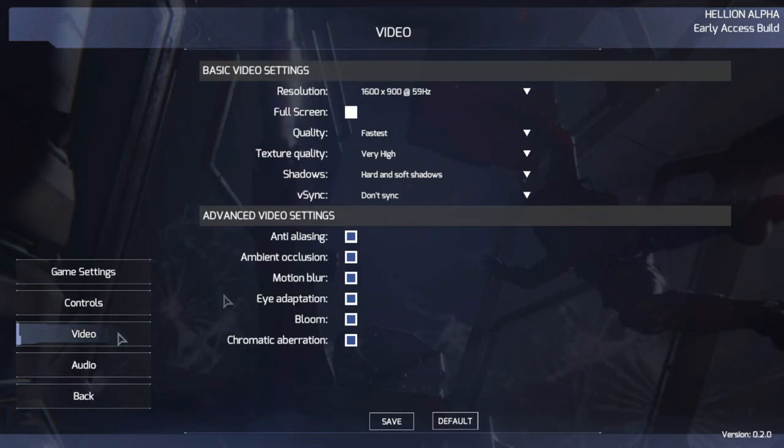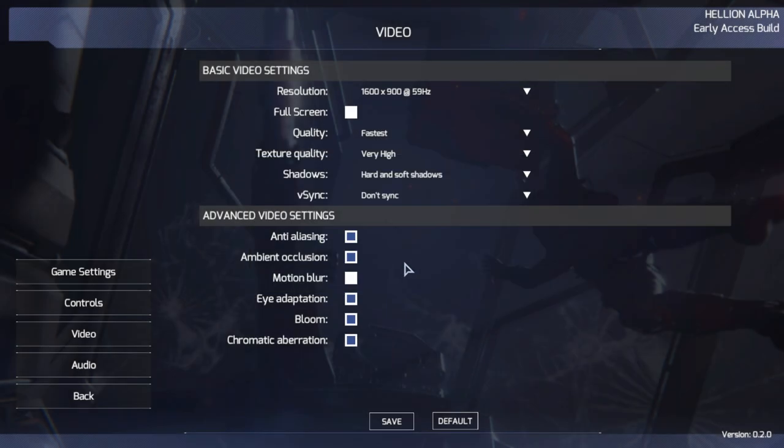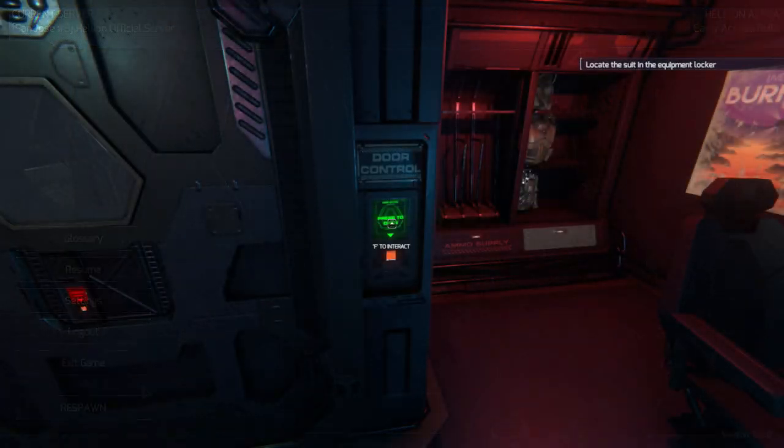One thing I do suggest is turning off motion blur. It's always turned on by default and it really makes things much choppier. Otherwise, everything is a little bit smoother once you turn that off.